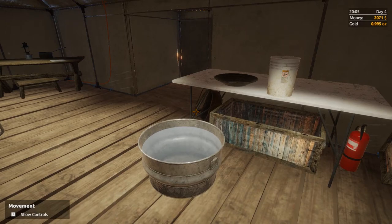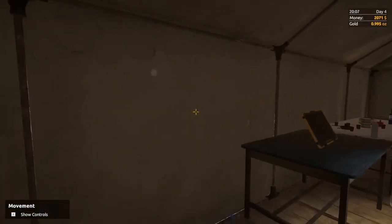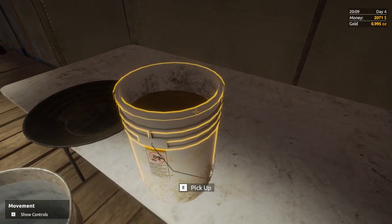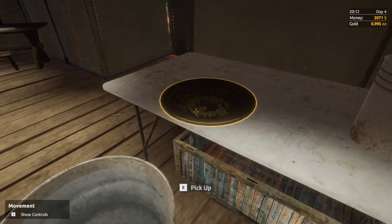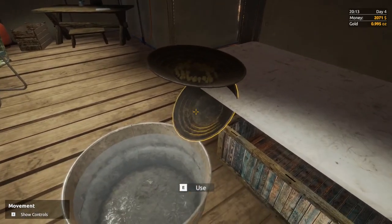Also, how to collect the gold out of the pan. You need to take your big tub here, run it down to the water, press E to use it to fill it up. You've also got to get your gold pan here, and you've got to have a bucket of pay dirt, which we have. So we tip our pay dirt into the pan.